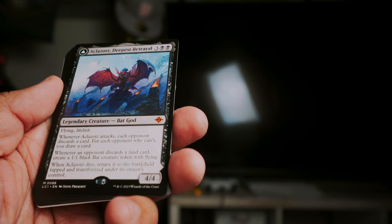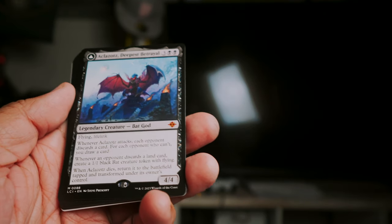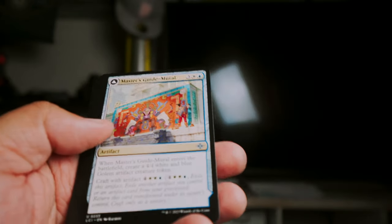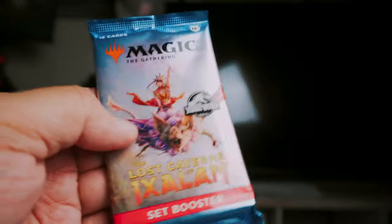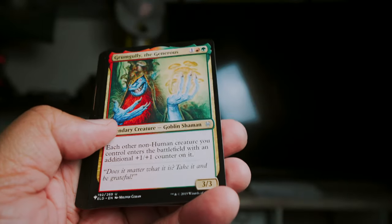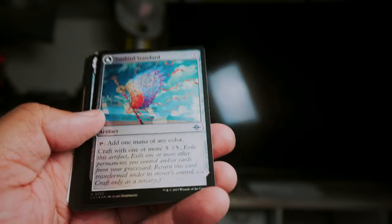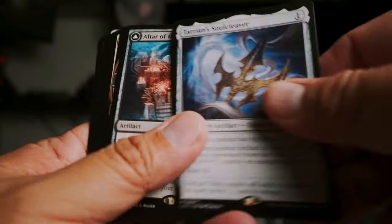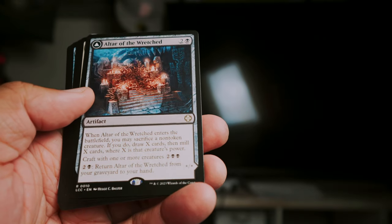Alatl Zot's Deepest Betrayal — look at that, 4/4 mythic bat god! I like that one mythic. Let's see how many mythics we pull at the end — I've been separating them. Grumgully the Generous, then we got Atarian's Soul Cleaver and Altar of the Wretched.